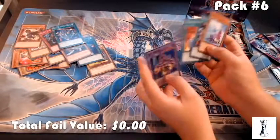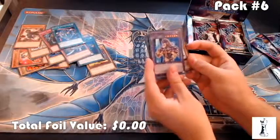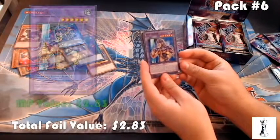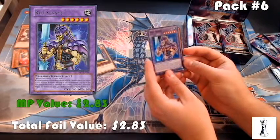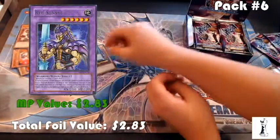Mask of the Accursed again. And Ryusenshi — that's a popular fusion out now. That is a super rare. Ryusenshi currently around $3.